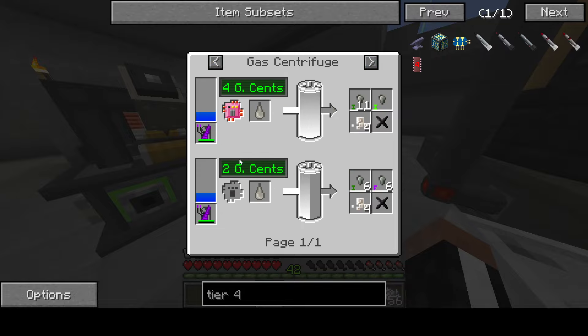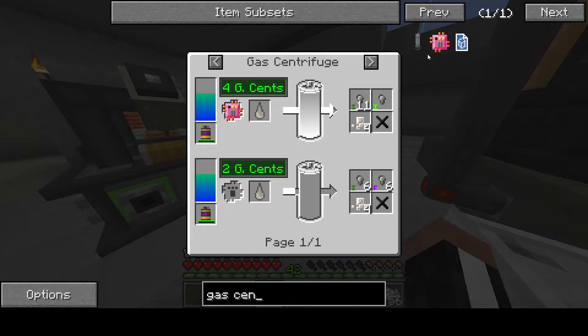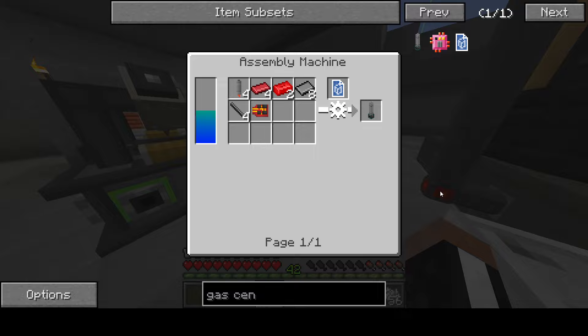The best way we can get it right now is to make two gas centrifuges. So we're going to take a look at the gas centrifuge and see what that needs. And there's that demonic-looking circuit board right there.